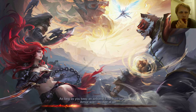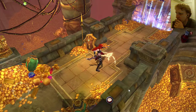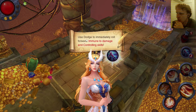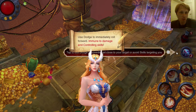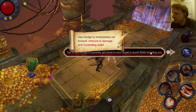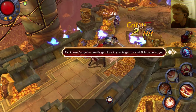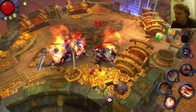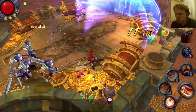Okay, this is more like a dungeon crawler game, it's not like an open world RPG or MMO RPG. It's more like a dungeon crawling game. You learn a skill — dodge — use dodge to immediately roll forward granting immunity to damage and controlling skills. Okay, thank you very much for explaining that. I just want to see if I can use my keyboard. Can I use my keyboard keys?